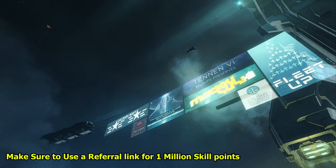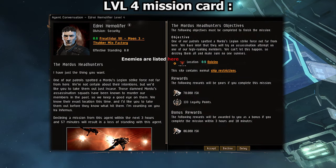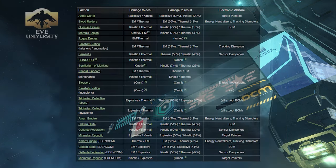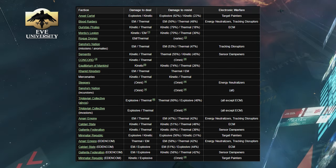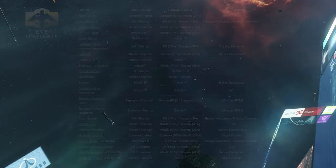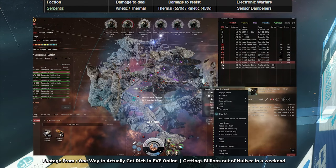If you want to get good at efficient mission running, you need proper mission planning. Research the mission objectives, the enemies, the potential hazards, and fit your ship accordingly. If you're going up against a certain faction, they're going to deal certain damage types and resist certain damage types. All that information is available online, so researching your target and what you're supposed to be doing is super important.